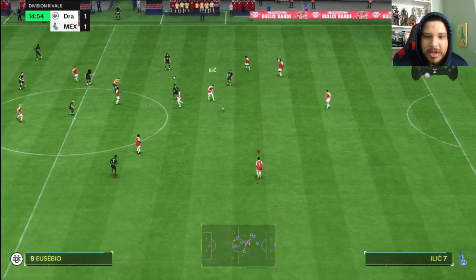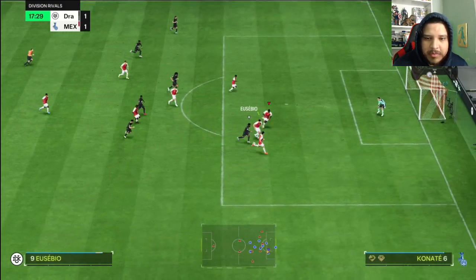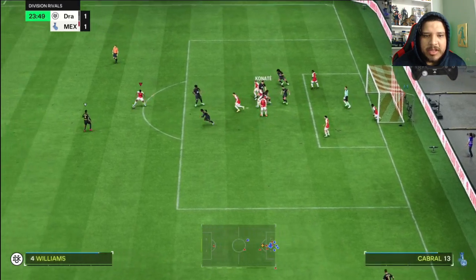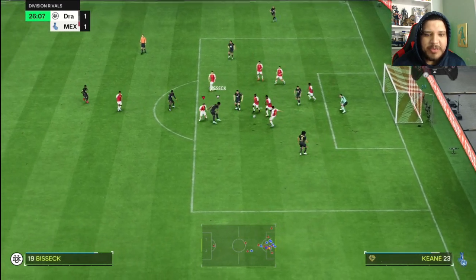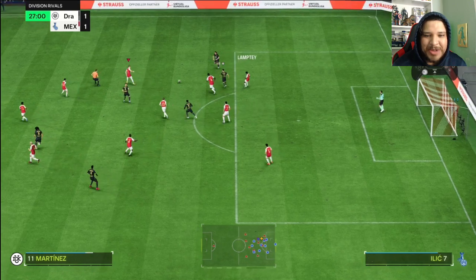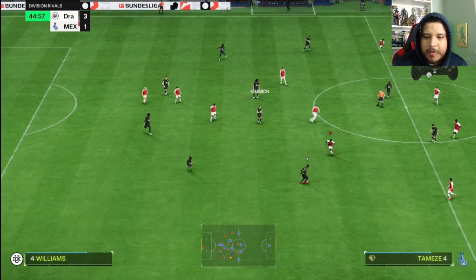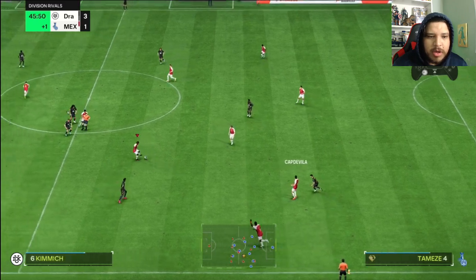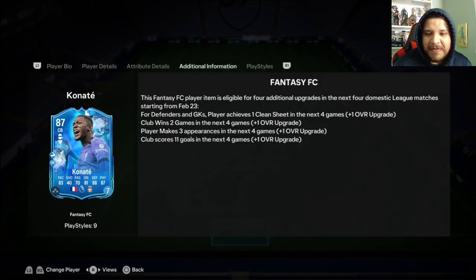Conté, nice tackle — good burst right there, good acceleration to get to that as quickly as possible. Vamos! Good win, good win. Jump — very good, he's winning headers as well. This card is playing very, very nice. Look at that, let's go Conté! Great defending — great pace, great dribbling. Beautiful.